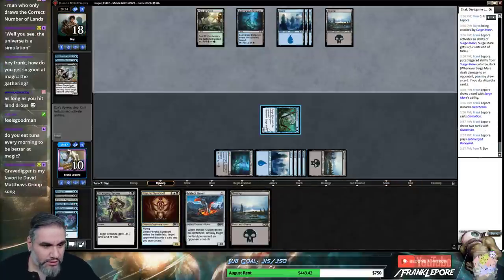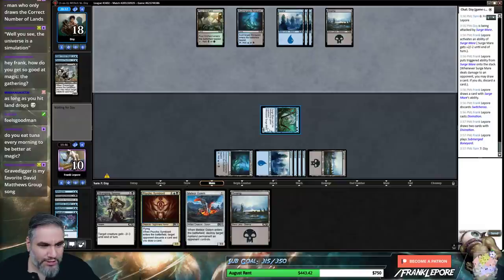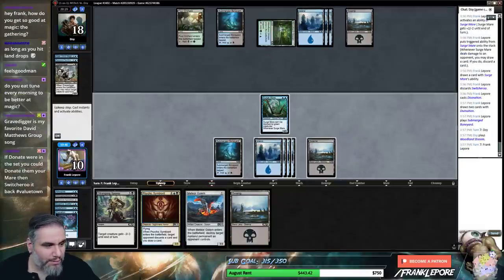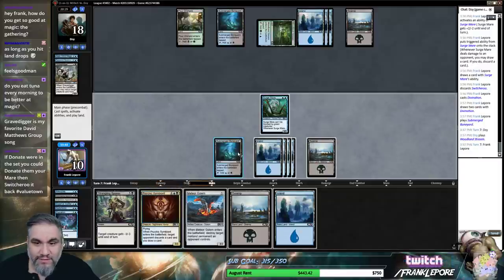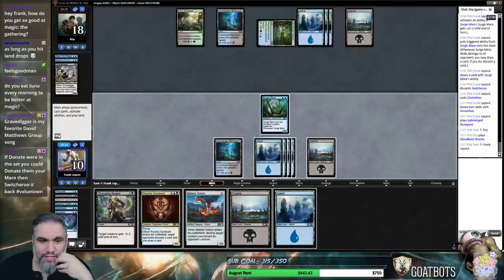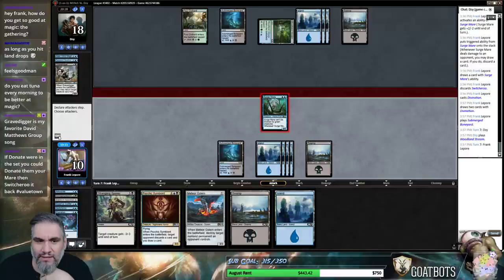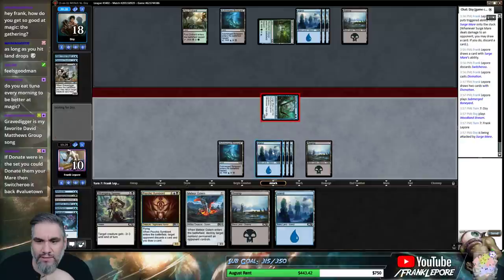Boneyard's ready! Do we eat tuna every morning to be better at Magic? I don't actually eat fish at all. But I wouldn't begrudge someone for eating their tuna. I don't actually want to play this because if they're just sitting on Essence Scatters, I really don't want these guys to get countered. So I'm actually just gonna attack and deal you a million.